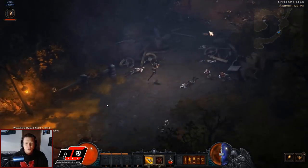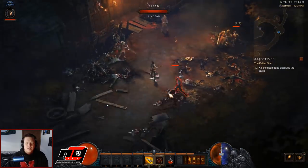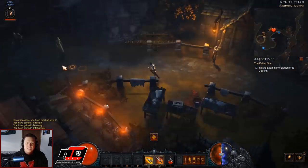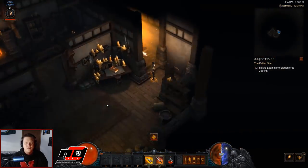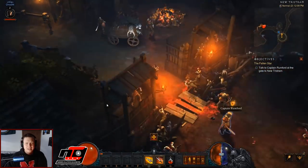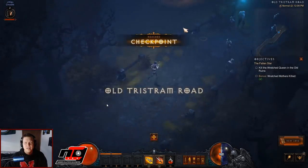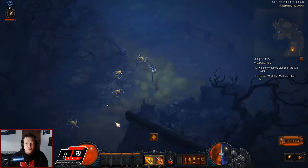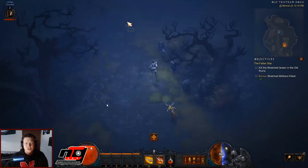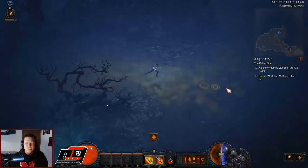We're going to shoot down the Overlook Road that it spawns us at, kill a few mobs, and then we're going to talk to the General — he'll let us into town. Then we've got to go into the Slaughtered Calf Inn, talk to Leah, kill a few mobs, talk to Leah again. Then we go back to the road we came from originally. The captain will unlock the gate for us to go up the old Tristram Road, where we have to kill three wretched mothers. They're highlighted on the map so they're easy to see.